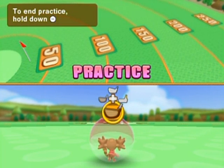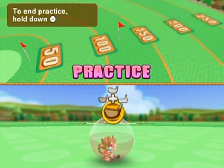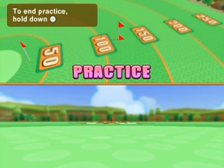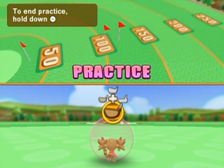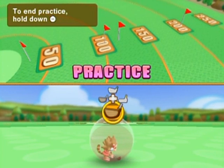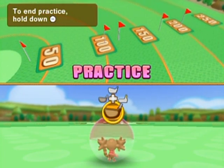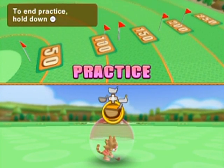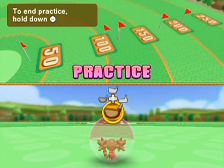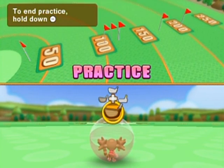I somehow managed to hit the ball while swinging backwards — not a good sign. I should be able to hit more than 120-some yards. I need to watch the character's rhythm more carefully. I do play golf in real life, so I'm doing a normal golf swing on my end, but the game isn't registering it well. I've got my arms all the way back and she's at the center position. Let's just get to the game — maybe I'll get it as I go.